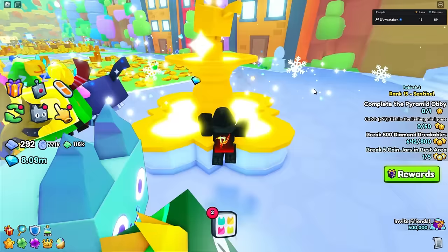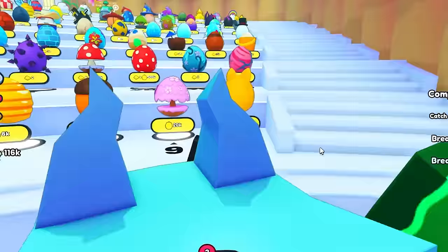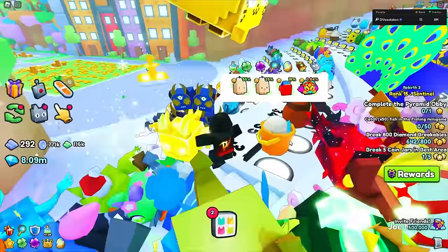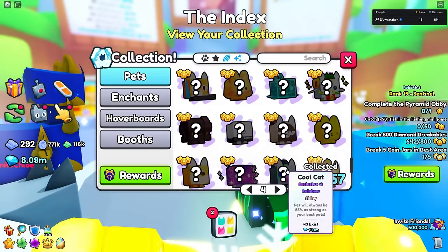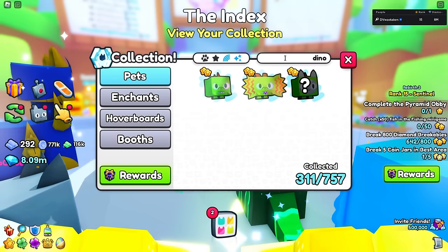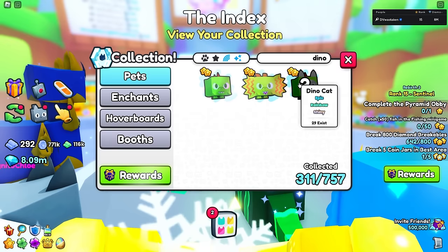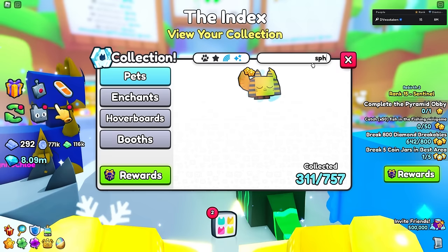Grinding achievements is one approach, but that's several days of work. In my opinion, the best way right now to make a lot of money is to hatch really hard-to-get pets. Currently everyone's grinding the index. For example, a shiny sun-and-jealous is going for 13 million gems right now - if you hatch that you're golden, and you could probably get two huges for it.